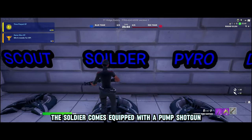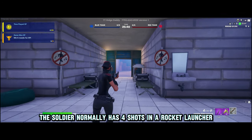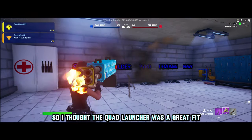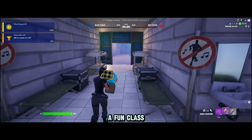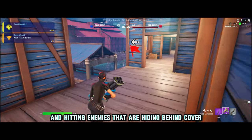Next, Soldier comes equipped with a pump shotgun and a quad launcher. In Team Fortress, the Soldier normally has four shots and a rocket launcher, so I thought the quad launcher was a great fit. The Soldier starts off with 225 health — a fun class, useful for area denial and hitting enemies that are hiding behind cover.